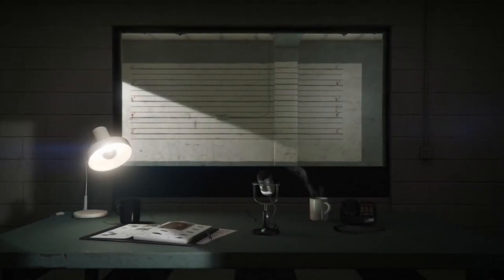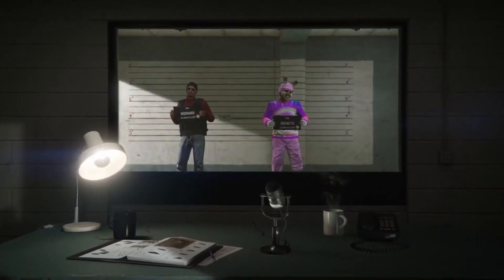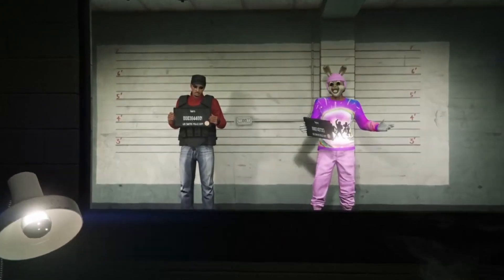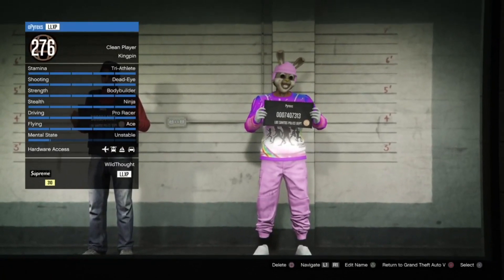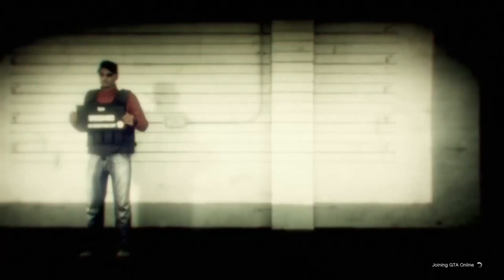When you get to the character selection screen, you'll spawn into the police station area. Your main character will have a player tag showing 'Error' and your second character will show a number tag. Switch over to your main character, wait about two seconds — one, two — then press X. It will load a black bonus screen then take you back to the police station.